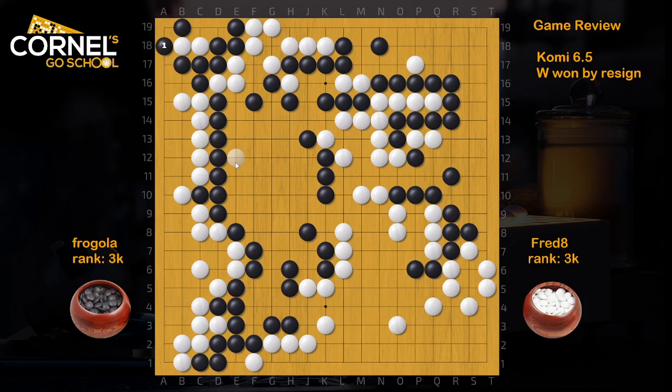The way black defends here is wrong. He needs to play A18 and then there will be no seki at the end anymore. So he beats two, four, six, seven — eight points. Wait — two, four, five, six, seven in the end. So he could win the game much more comfortably, by one and a half points.